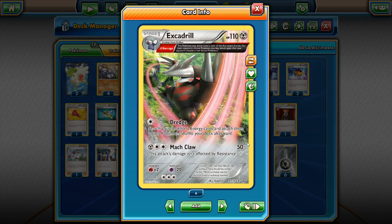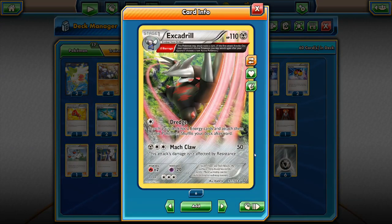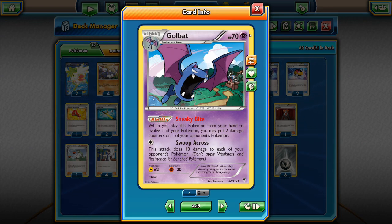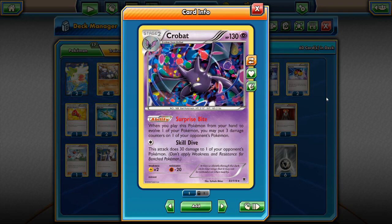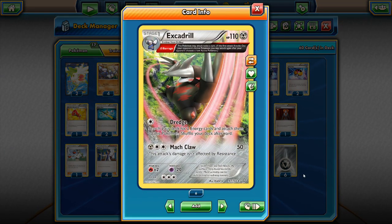With a Muscle Band — I run three copies — we're hitting for 70 times 2, which is 140 damage in the same turn. That's getting close to the magical number of 170, which is enough to knock out a lot of EXes in one hit. We can reach 170 by combining Excadrill with a Zubat, Golbat, and Crobat line. Evolving into Golbat puts two damage counters on an opponent's Pokémon, Crobat puts three. Those damage counters combined with Mach Claw can be enough to one-shot an EX.